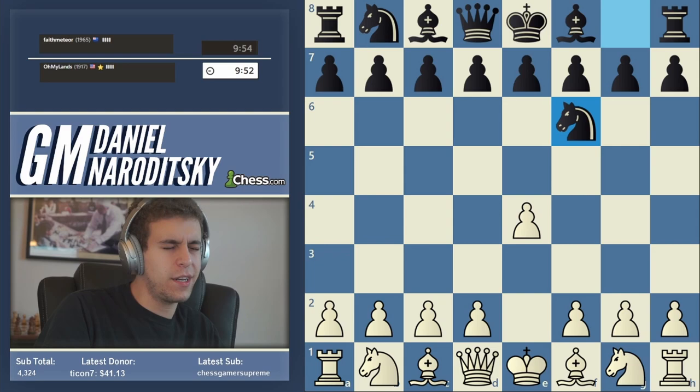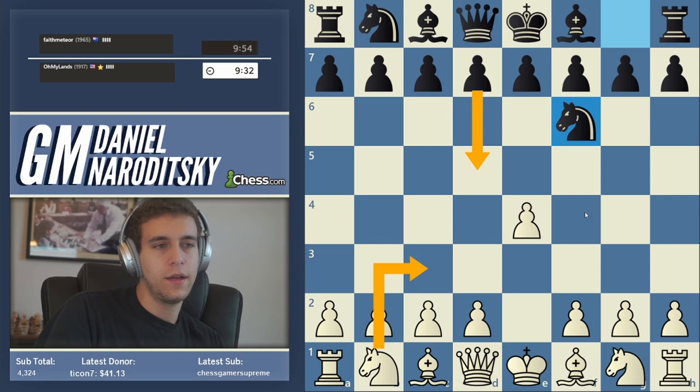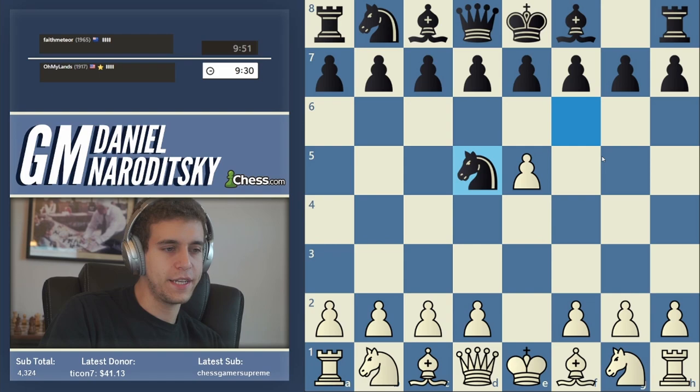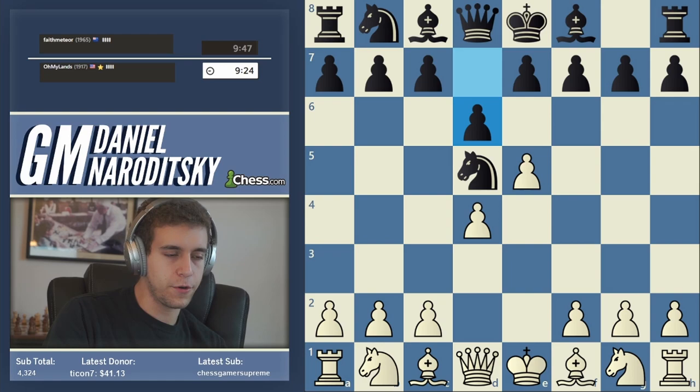In the Alekhine there are two main moves against knight f6. You can play knight c3, but that is not an ambitious move because black can play e5 and transpose into a Vienna, or play d5 and transpose to a favorable Scandinavian. So of course e5 is really the move, then knight d5, d4, and black generally plays d6 — that's the main line.